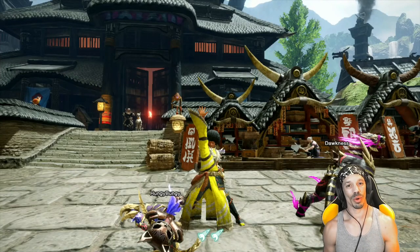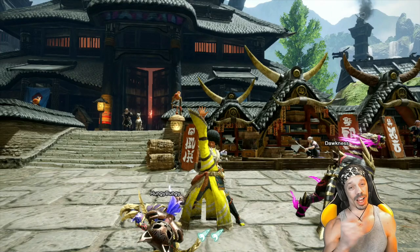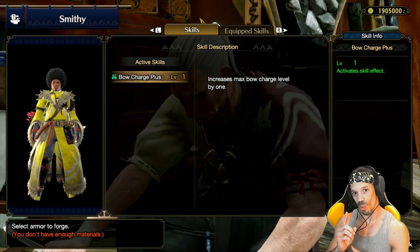Near the end of the game, or when you reach HR7, there's a helmet that's available that is a must-have for bow users. That helmet is the mighty bow feather. It comes with bow charge plus, which increases your max bow charge level by one.